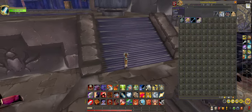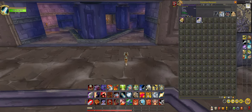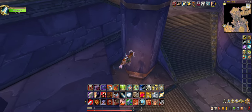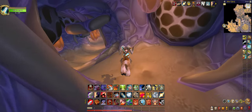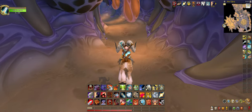What the first boss here drops is some average epic items. The first boss doesn't drop the special item — instead it just drops certain white boots.